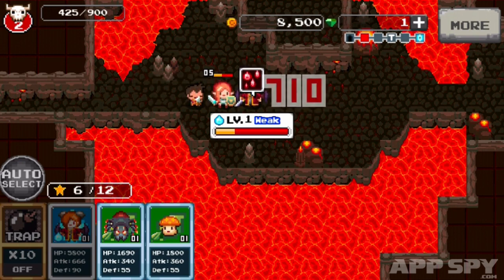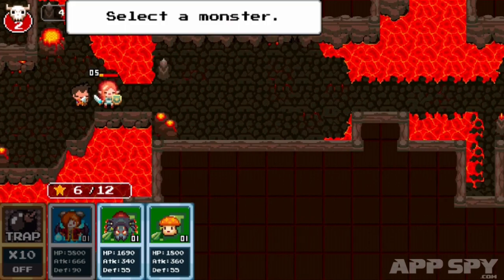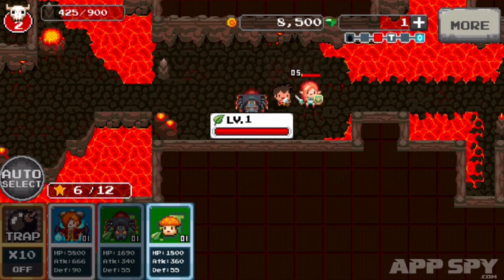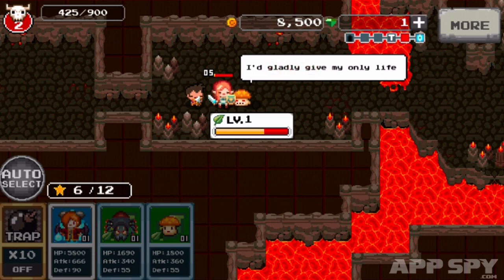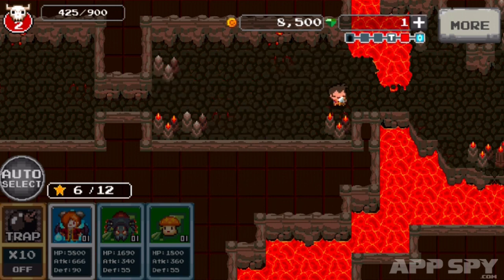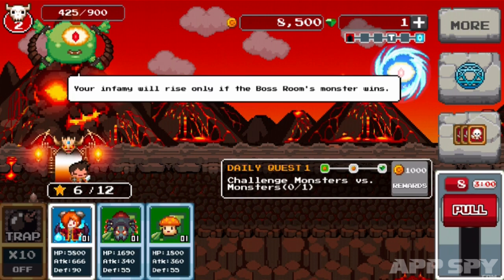They're duking it out. They're through to the second stage, so I'm going to put in a spider. The spider was just not enough — can they get through? Yes, they can. The fungus killed that one — brilliant. But unfortunately one of them got through. They've rescued the princess and we've lost. Infamy remains the same due to the boss monster's defence failure. So we failed to defend — that's a bit of a shame.